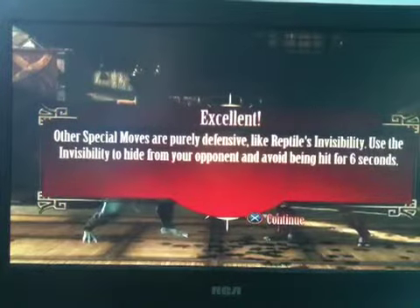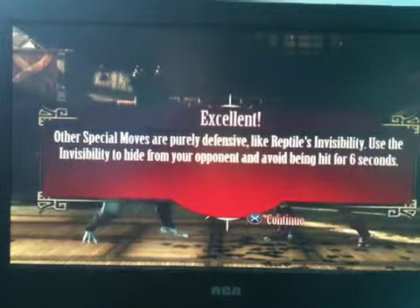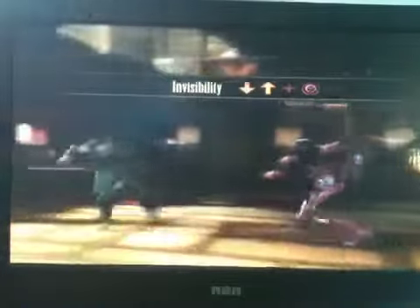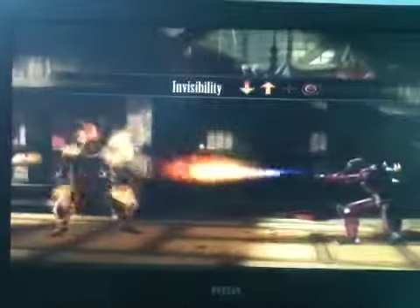Other special moves are not purely defensive, like Reptile's invisibility. Use the invisibility to hide from your opponent and avoid being hit for six seconds. Oh, come on. You serious? Come on.